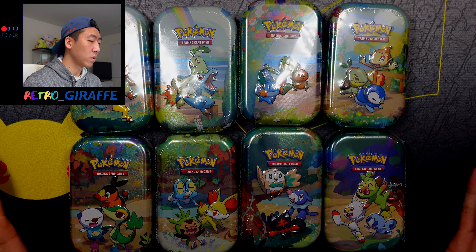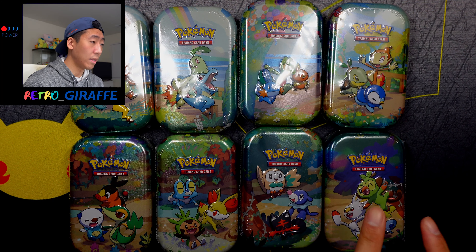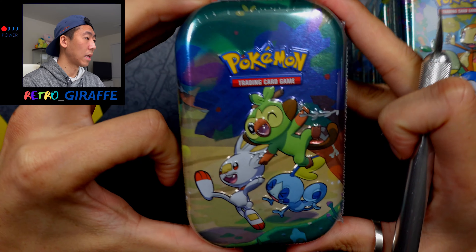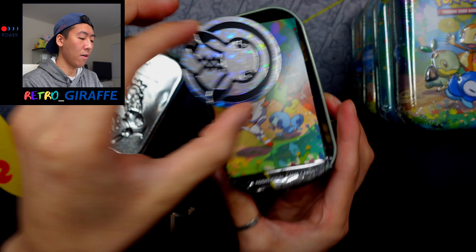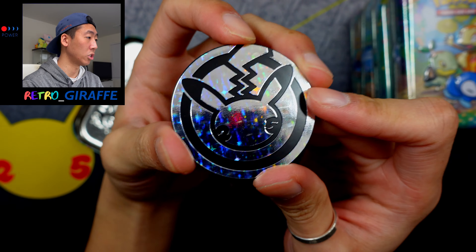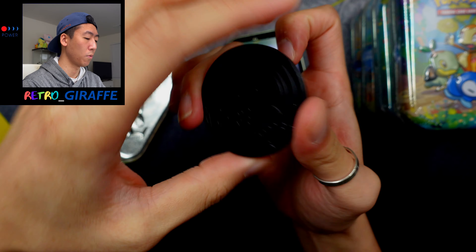So here are all the tins, and I'm going to go from Gen 8 all the way back to Gen 1. Let's get into the Sword and Shield tin. We do have a Pikachu coin, very holographic, very shiny. On the back it's just black Pokémon. We can see the art card, so going to add that to the side.